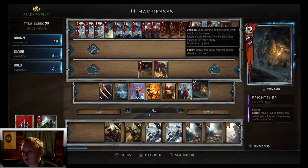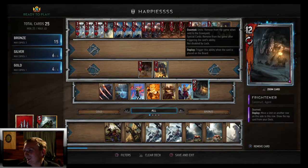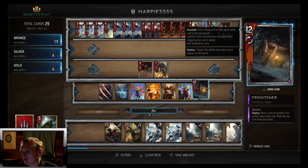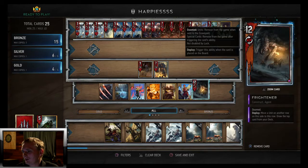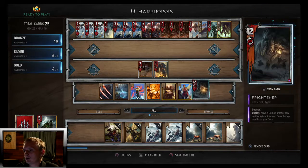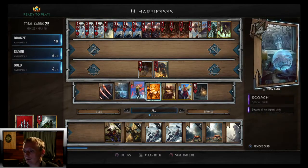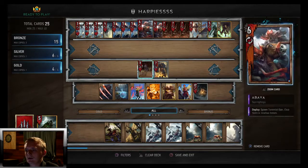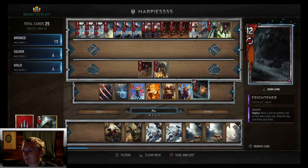We got the Frightener — when you're playing a Gwent deck, you're running your disloyal unit, that's just the way it goes or you'll lose card advantage. The Frightener is 12 power and he moves a unit on another row to this row and draws the top card from your deck. He lets you move something around which sets you up better for your Lacerate. That's about it for the deck profile — we'll get into a couple games now.